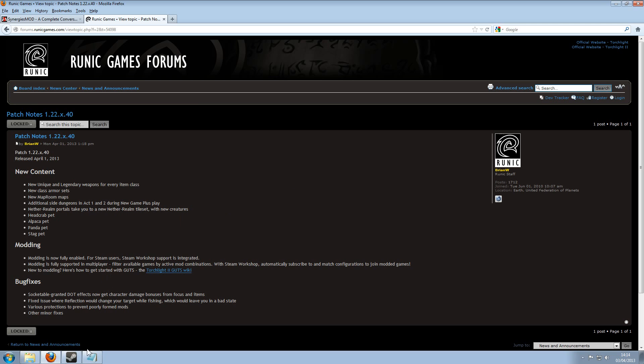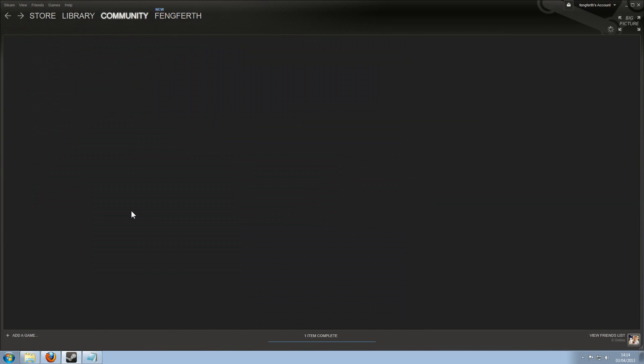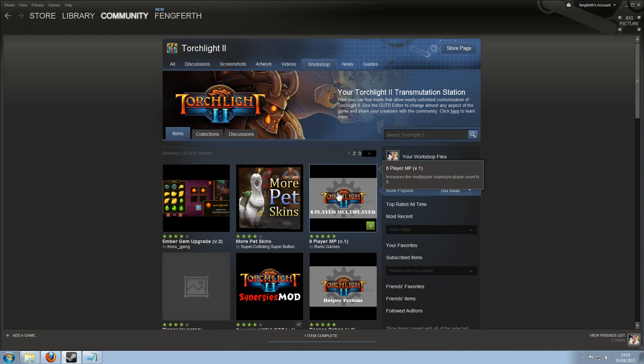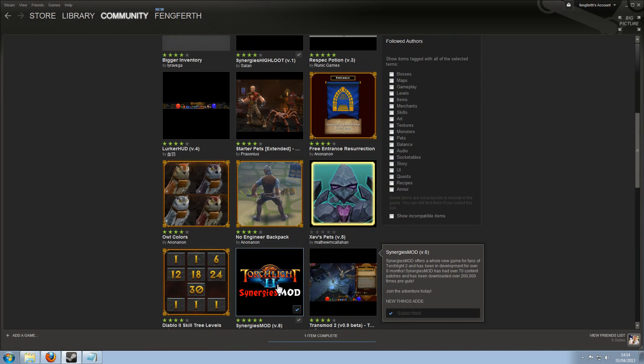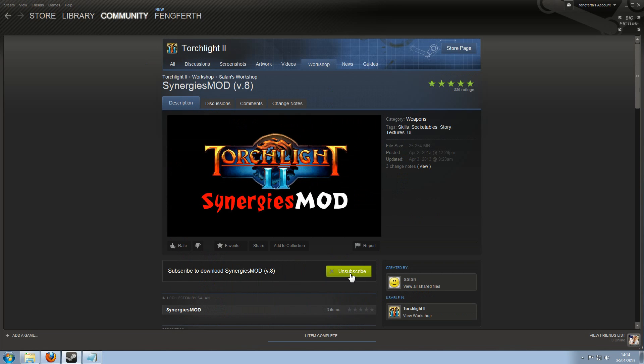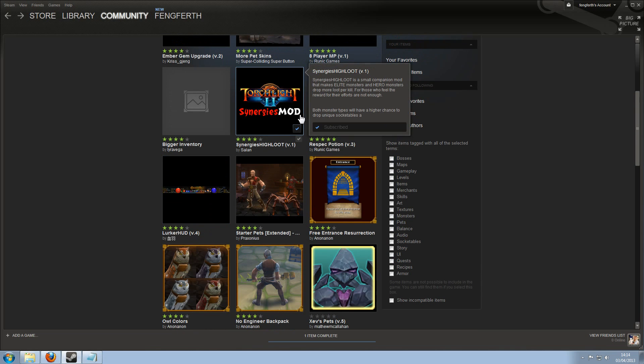It's slightly different now. For Steam users it's very, very simple. All you have to do is go to the Workshop, click on the mod you want — so for example we want Synergies Mod — then all you need to do is subscribe to it. I'm already subscribed to it naturally, and I'm also subscribed to the high loot version.